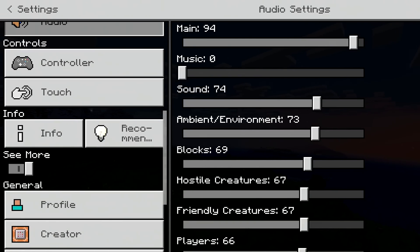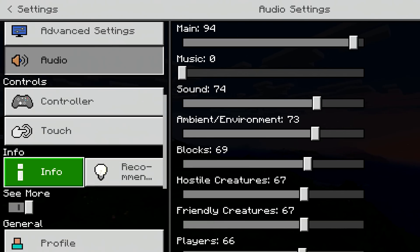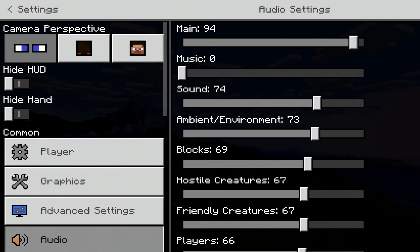Now if you scroll down a little bit, this will be disabled for you — which is 'see more.' The see more option basically just lets you see your profile, creator subscriptions, global resources, and things like that. Although I do feel like the global resource pack should probably be up here, just to make things a little bit easier for people who do like to use packs.